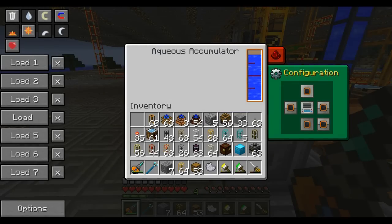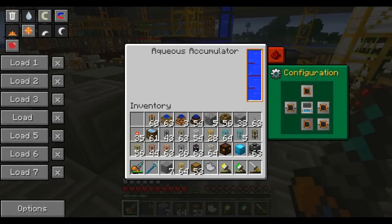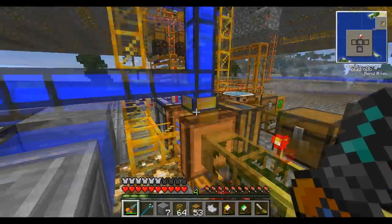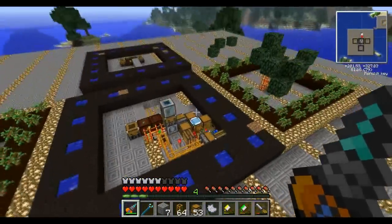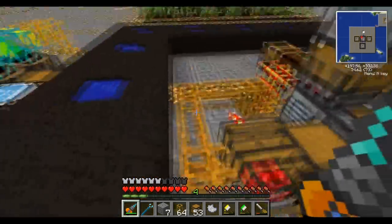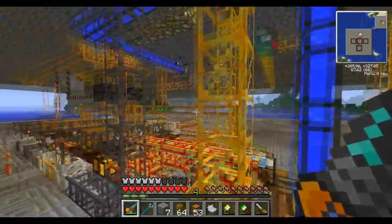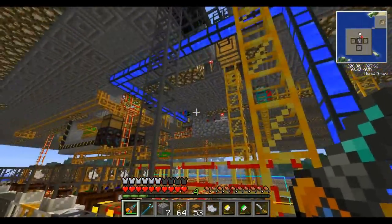We have an aqueous accumulator over here, which you've seen before, using just two water sources - basically infinite water. That's feeding this fermenter. The pipe also goes up and over to that liquid transposer, so this one water pipe feeds both the fermenter and the liquid transposer all the water they need.